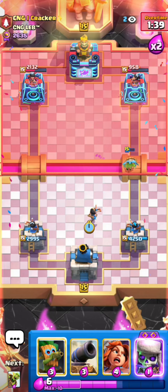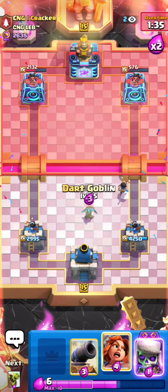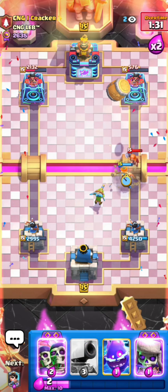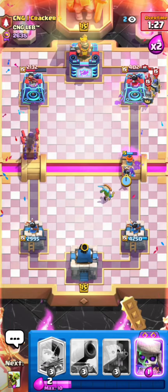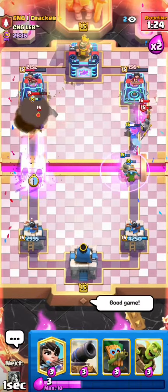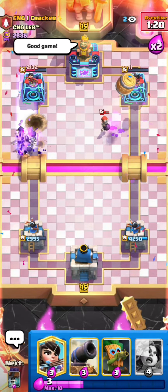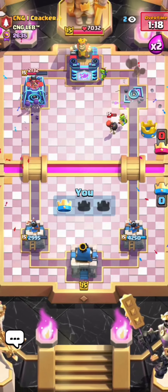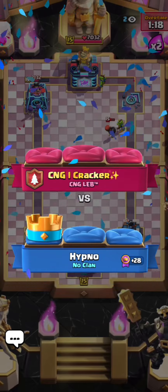We are out-pressuring this guy so hard right now — we have him in the perfect cycle. What was that bomber? His bomber is dead. Looks like he might give up but no — what was that valk? I can just protect my princess with my own valk and that's basically gonna be game. He has to overspend so much and now I go for my evo skellies on the left. The evo zap kind of saved him but he still loses tower to the barrel. Really nice game.